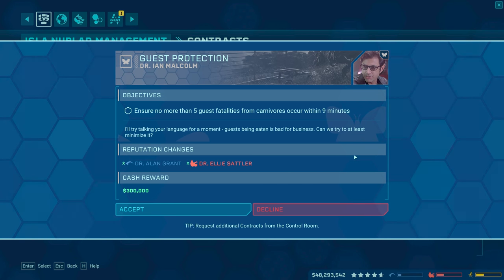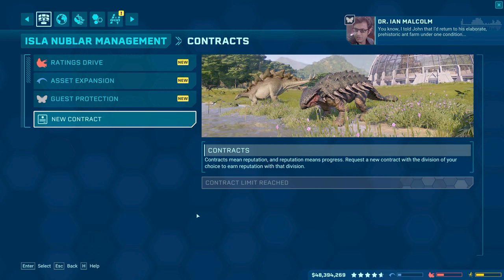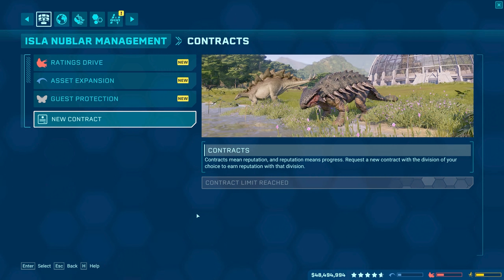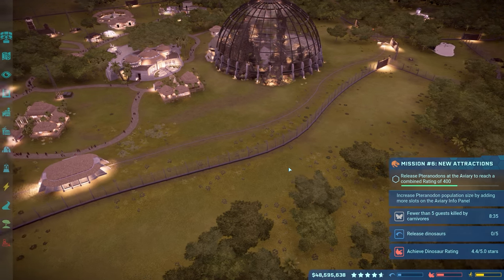I love how much leeway that they give us. I sure know more than five guest fatalities from carnivores. And it's from carnivores — what if they get killed by an herbivore randomly, like a Brachio steps on them or something? It's just going to take a long time — nine minutes for this to kind of happen in the background. Guests being eaten is bad for business. Can we try to at least minimize it? Yeah, we've had like no deaths at all. So I don't think we need to worry about that at all. That's going to be great because we're going to get an Alan Grant reputation boost right there, as well as Ellie Sadler. The countdown's already been going in the background. So that's great.